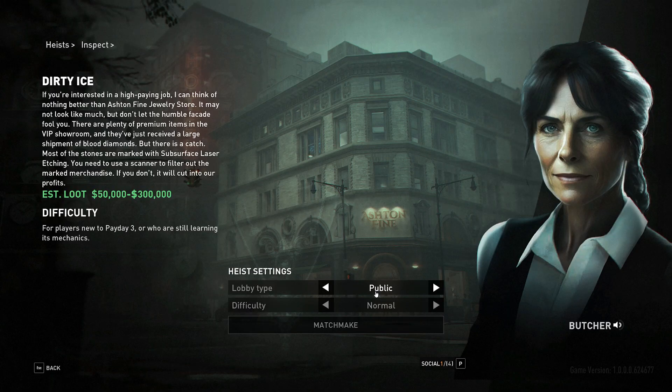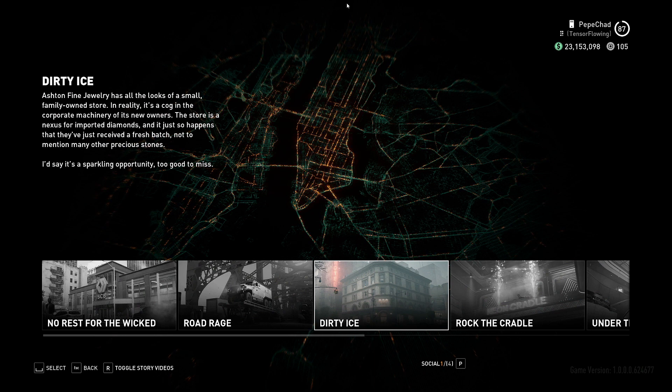Additionally, every time you click into a heist, the voiceover dialogue plays automatically. There is no setting to turn it off without also lowering voice volume, which would silence heister and Shade dialogue inside heists — so you're forced to sacrifice in-game audio. Starbreeze is reportedly working on a dedicated voiceover dialogue setting, which is great — please implement that as soon as possible. After hearing Ice-T's intro 50 times, it gets a little annoying.